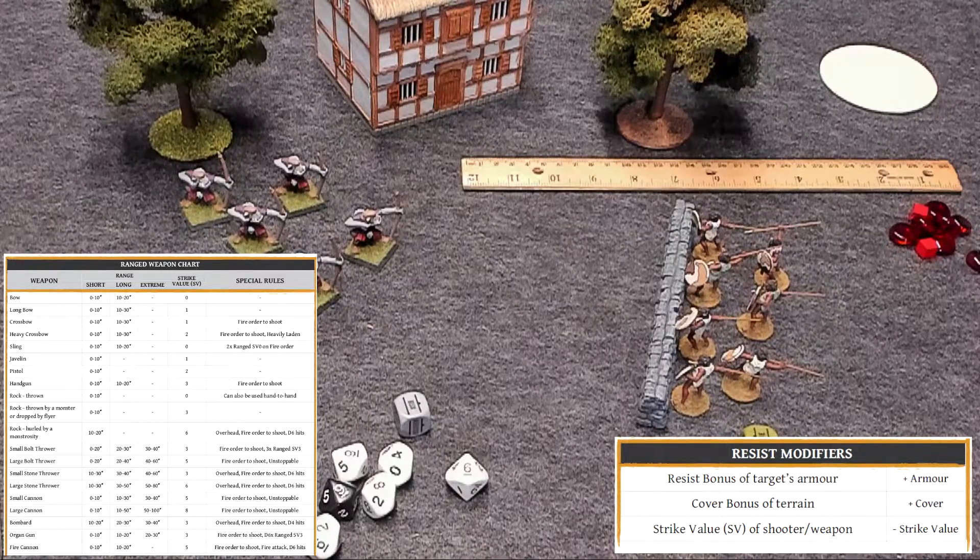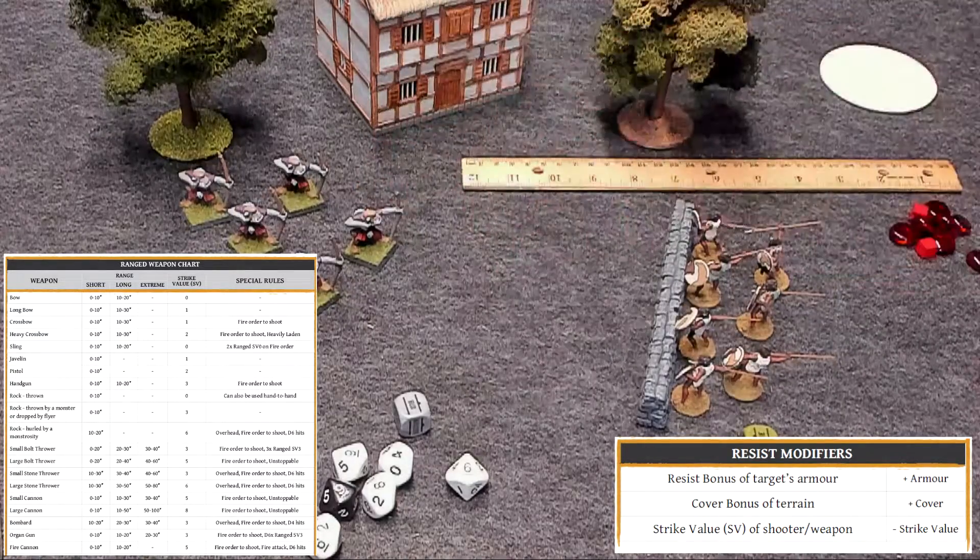Different weapons and missile attacks have different ranges. Most weapons have a short and a long range. Some artillery weapons have an extreme range band as well — see the weapons and armor section on page 46. In the rulebook on page 49, or the quick reference sheet, you have ranges of missile weapons like bows, longbows, crossbows, javelins. These guys, equipped with javelins, have a short range of 0 to 10 inches. Bows have a range of 0 to 10 for short, but 10 to 20 for long.